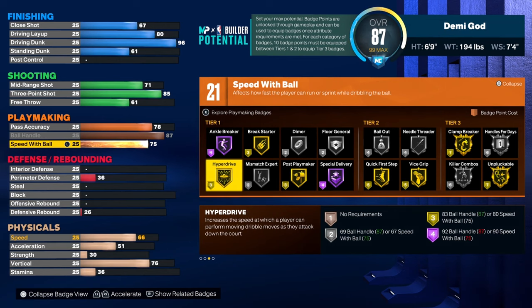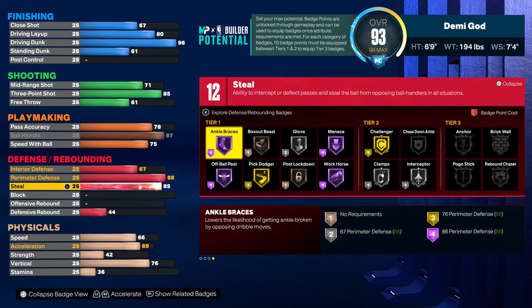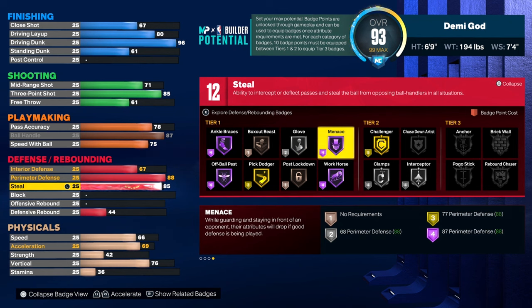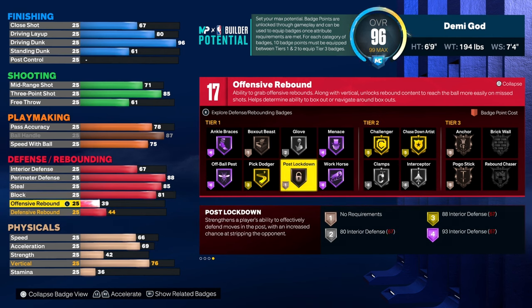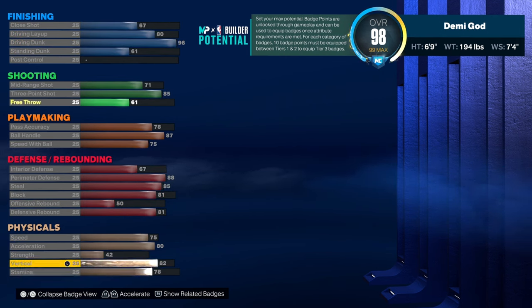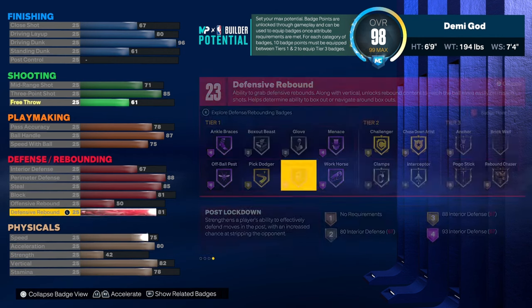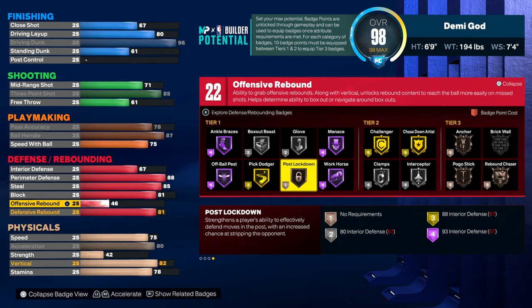Ball control with Gold Clamp Breaker. Speed with ball is gonna be a 75 because you don't need more than that — you just want exactly the amount you need. Perimeter defense is 88, interior defense is 67. You still get 85, so you get Silver Glove. Your blocks are gonna be at 81.